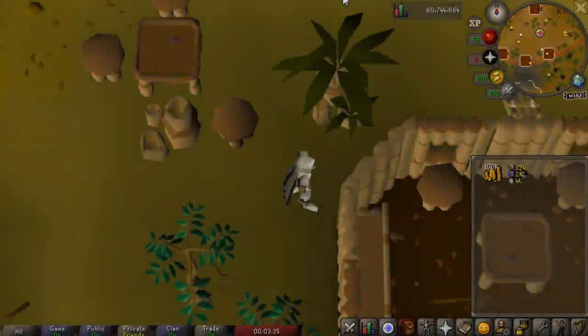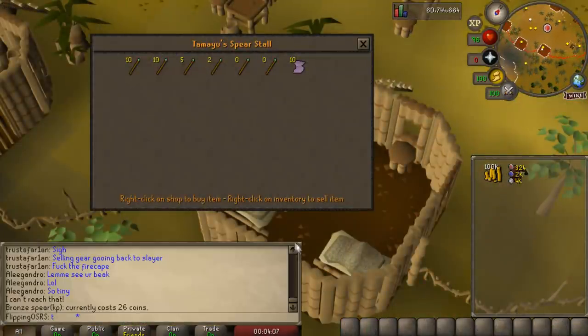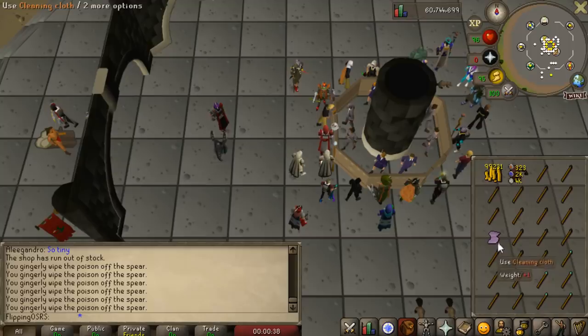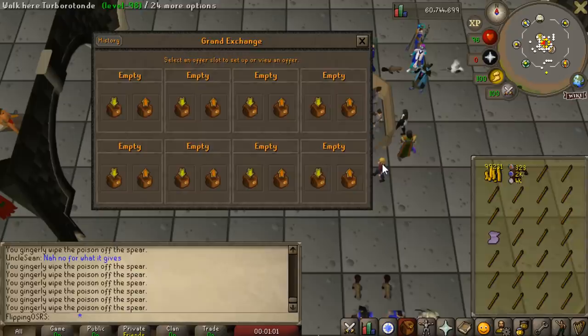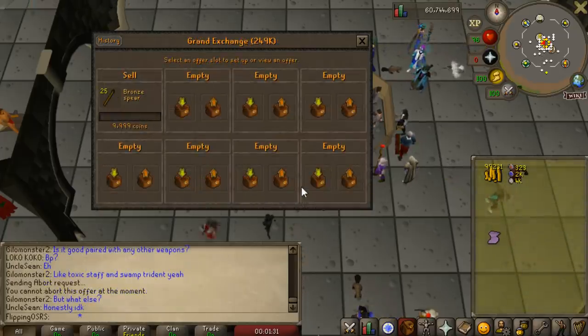The very first item I want to try is the bronze spear, which is obtainable from this shop. They're poisoned, but that doesn't matter — we can just remove the poison. They're only 26 coins each, so I'm going to go ahead and buy out a full inventory or two. The bronze spear doesn't actually appear to have too many people selling it right now. This is a clue scroll item, and I don't think many people realize you can buy it from a store. We're going to try buying one for 5,000 coins — and look at that, 5,000. We're going to leave these in for a while and see if we get any sales.